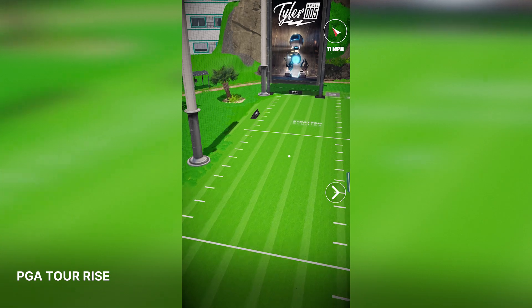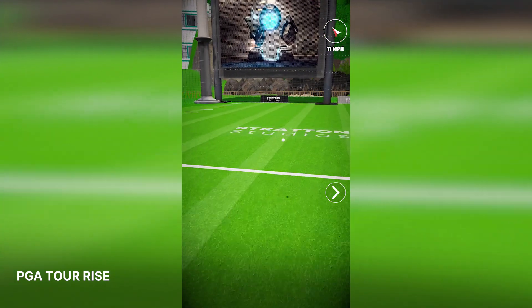PGA Tour Rise is a mobile game made in Unity 6 — a social game and experience delivered through the medium of golf. You start as an amateur golfer and work your way up to the PGA Tour by competing in multiplayer tournaments against friends, both synchronously and asynchronously. The entity component system powers the game so we can create vast world environments that feel like real TPC courses. We're pushing the technical barriers of a mobile title, rendering millions of trees on screen at a time.